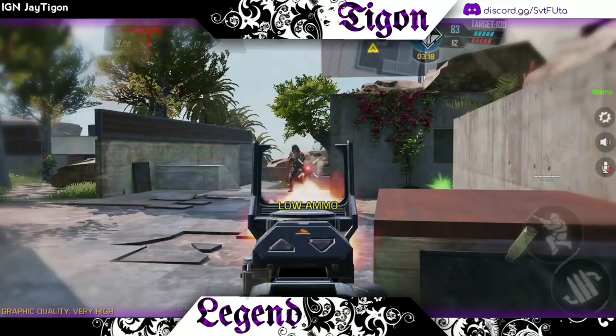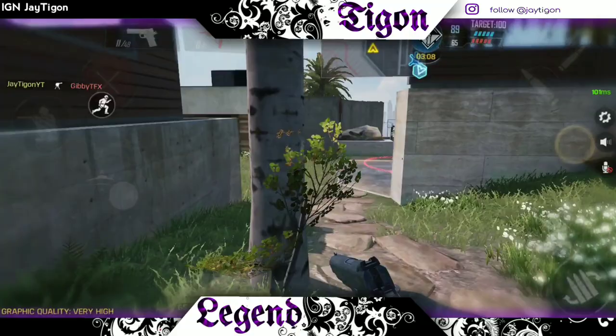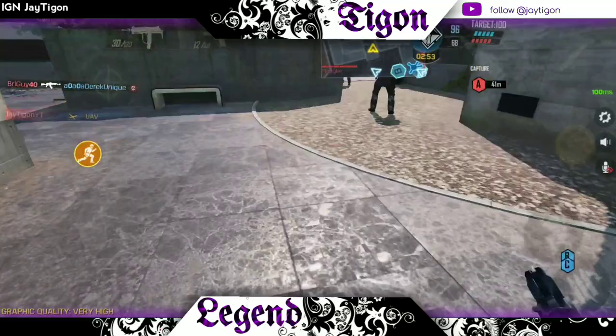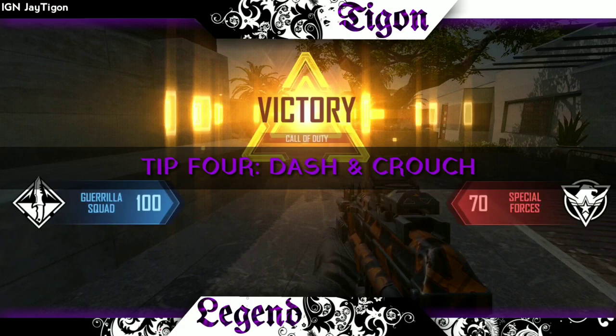When you're sliding, people can't really hit you. The best place to do this is up close and personal. Dash and have fun dashing, but never dash straight at an enemy. When going around corners, dash — because people always try to shoot you at corners. If you dash across, they'll be aiming at shoulder height and won't expect you to drop down so low. So always slide and dash when crossing corners.